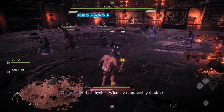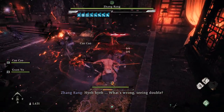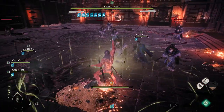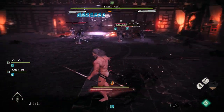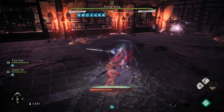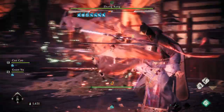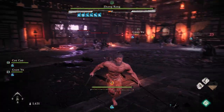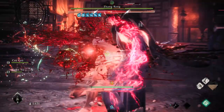This creepy old man will try to daze and confuse you by summoning multiple versions of himself, but we can use his trickery against him. As soon as the fight starts, his copies will already be there. They strengthen his defenses, but you will know which one is the real Zhang Rang because there will be no health bar above him when you lock onto him — only the clones will have health bars.